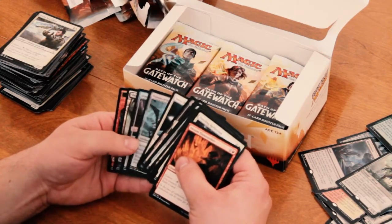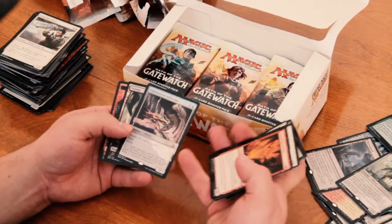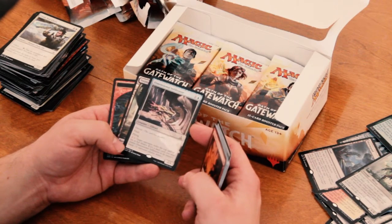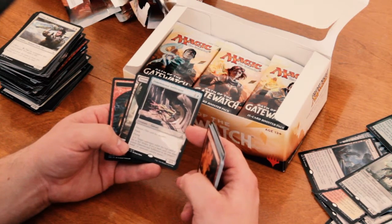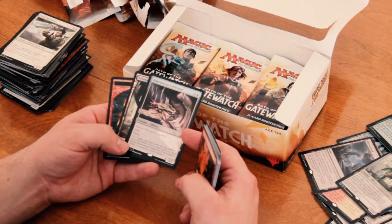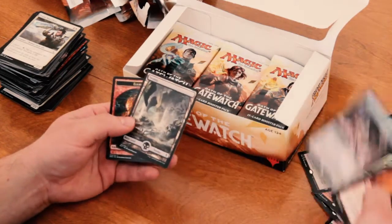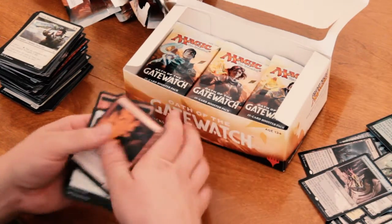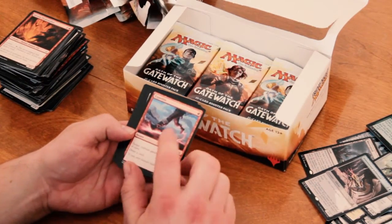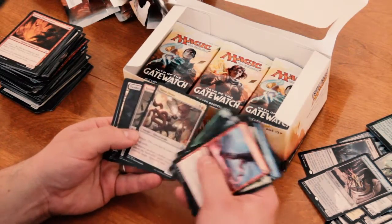So, we now have Dimensional Infiltrator. 2/1, Devoid, Flash, Flying for 2 mana. Pay 1 generic and 1 colorless: target opponent exiles the top card of his or her library. If it's a land card, you may return Dimensional Infiltrator to its owner's hand. Cool. Elemental. And there's Expedite — I'm actually excited for that common there.